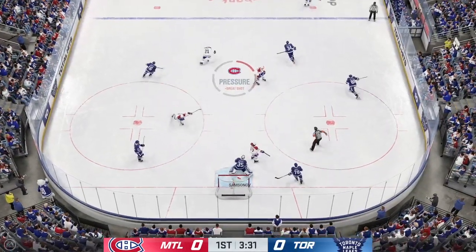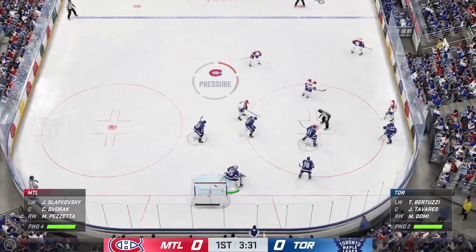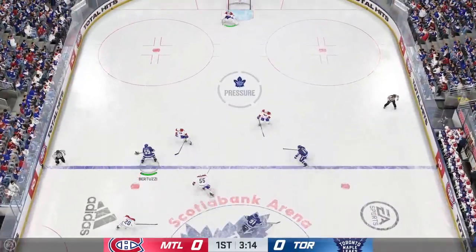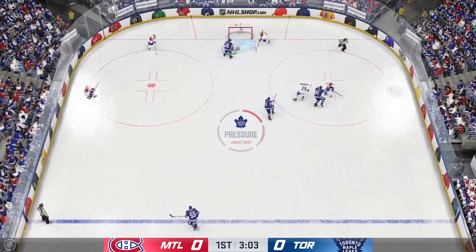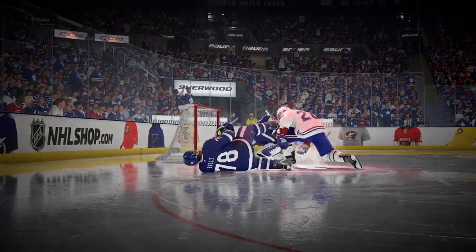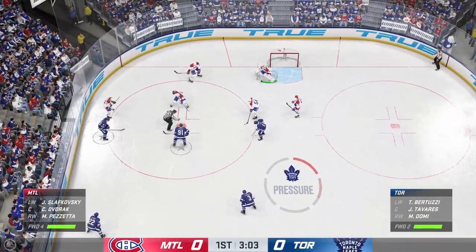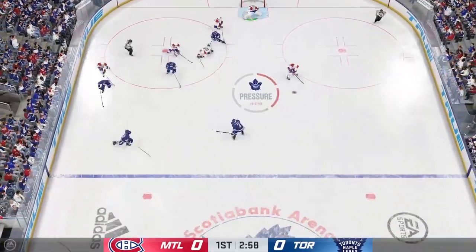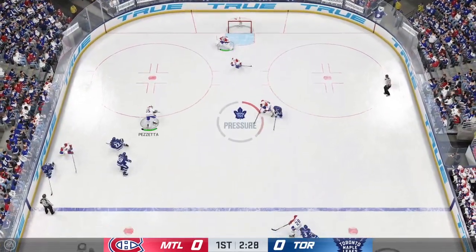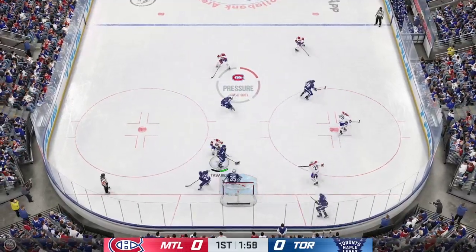Here he is, it's loose — denied, stop by Samsonov! In the final moments of this period, we're still scoreless. Tavares takes possession right off the draw. Right up the gut into the offensive end. Turned aside with the glove by Allen. Setters get set as they're ready to drop the puck again. Dvorak's won the draw in his own end — now let's see if they can clear it. Slapkowski's got the puck in his own zone. Takes a shot — what a stop by Samsonov.